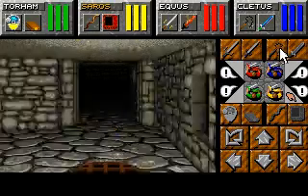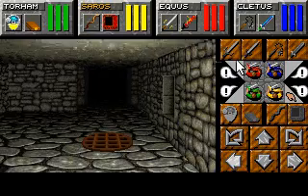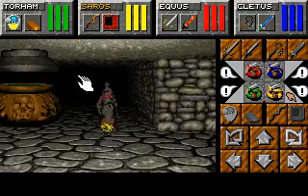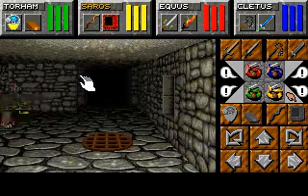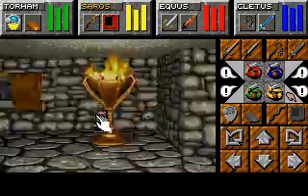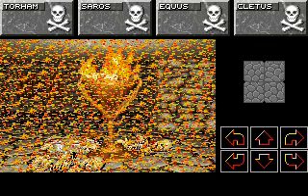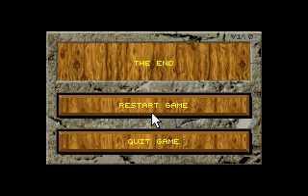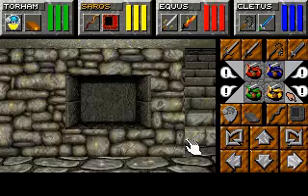Once again we need to get him out of this room. As long as you don't push him too much, he won't get angry at the start. Push him out. Why is he so hostile today? I haven't done anything. Okay then, screw that — we're just gonna kill him where he is. Might as well.